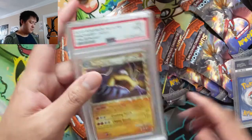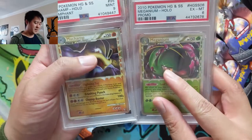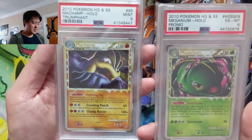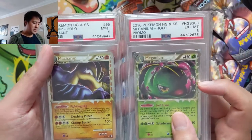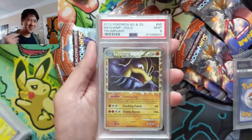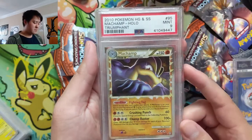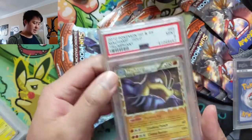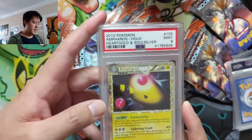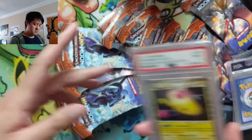One thing I only noticed very recently is that all the Primes kind of have this sparkle, usually around the eye — kind of like a glint effect, which is interesting. The Primes are very different; the art is very zoomed in, kind of like it reminds me of Pokemon Snap, and that's one of the things I like about these cards. Here we have Machamp from Triumphant, Mint 9 — he's got that glint in his eye. And Ampharos from HeartGold SoulSilver base — the glint is on top of his head — Mint 9, very nice.